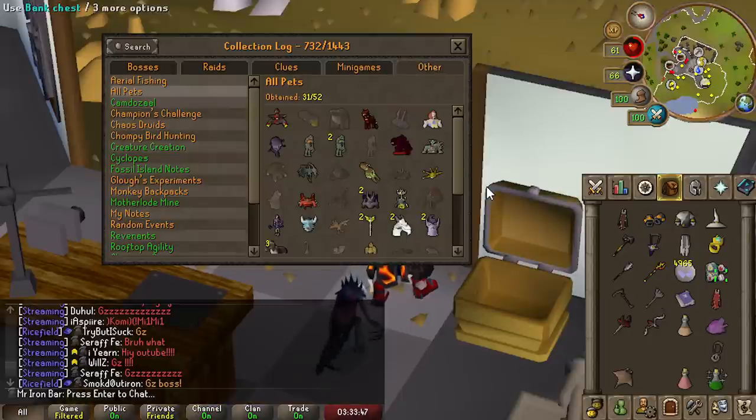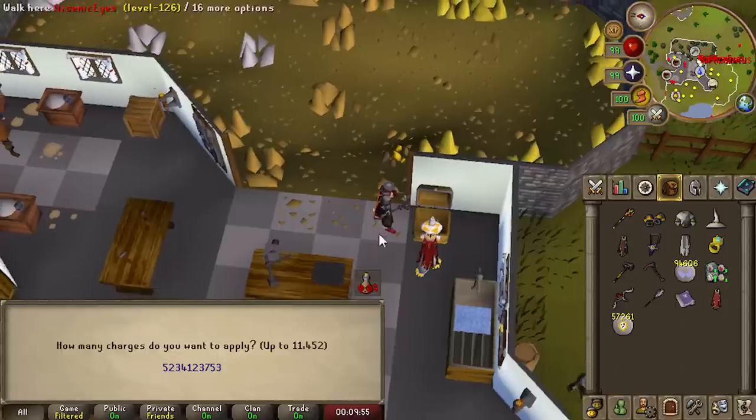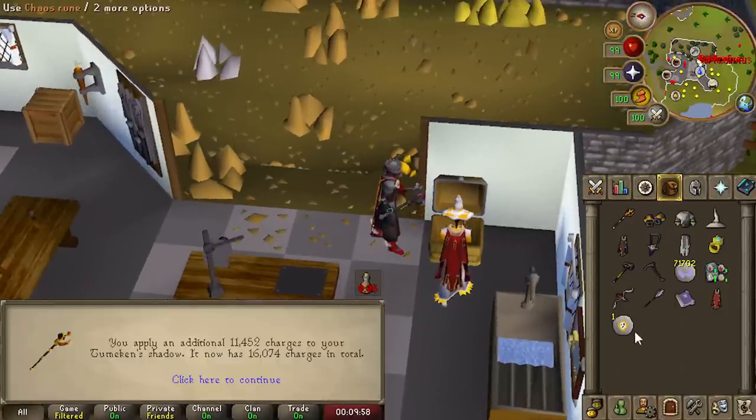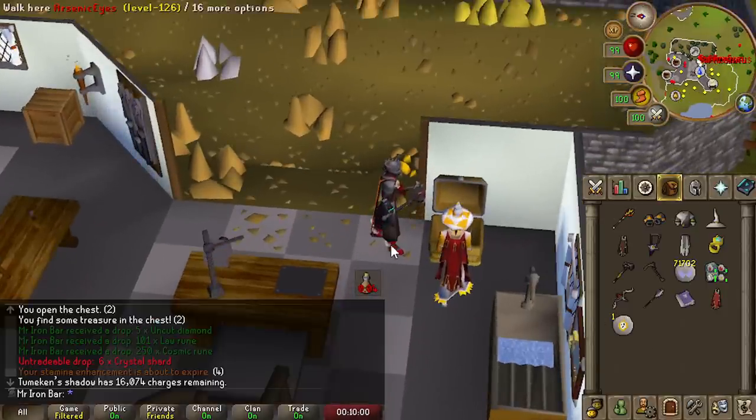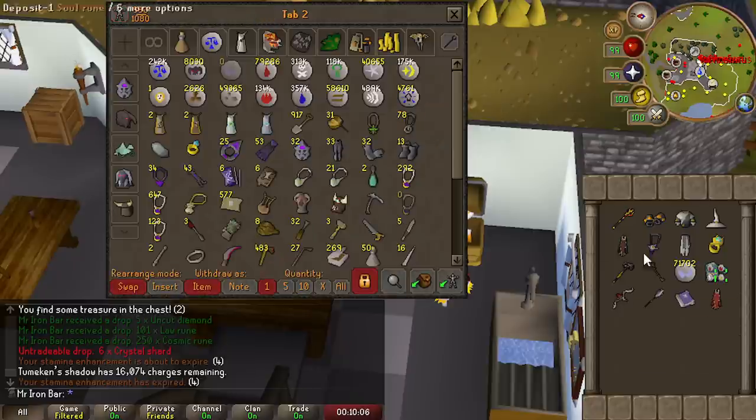Out of all the pets that I'm dry for, I guess it's just the gauntlet pet. We just don't have time. Time to go broke on my runes again. I still couldn't even fully charge it. I'm doing some barrels on the side for early clues, so the chaos runes will come back. But the soul runes are unfortunately ever going down.